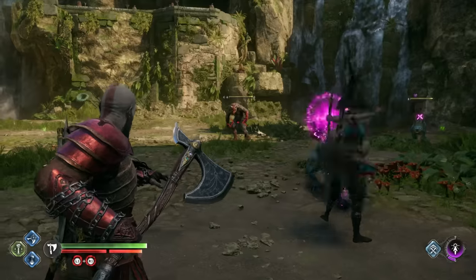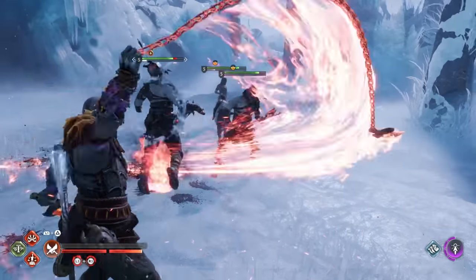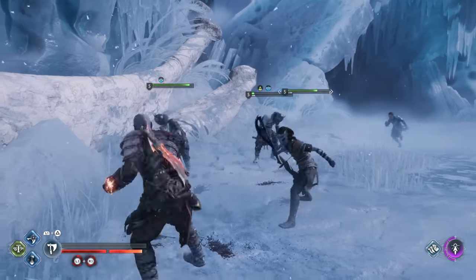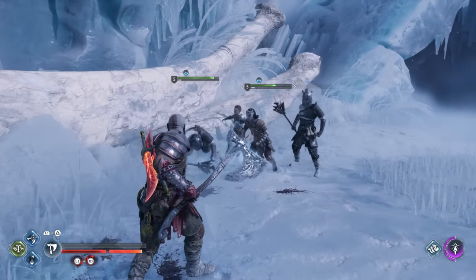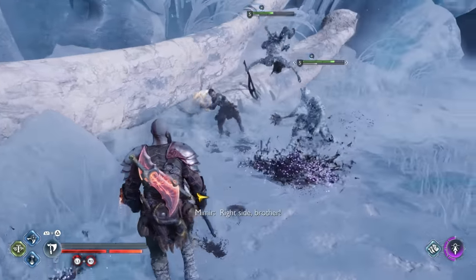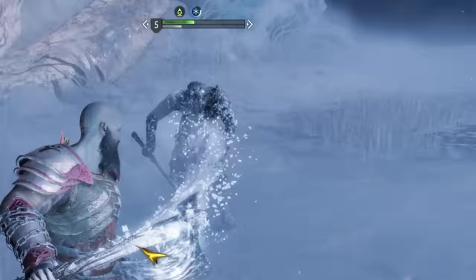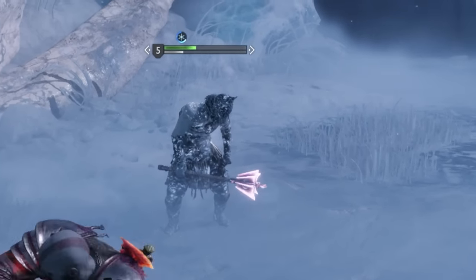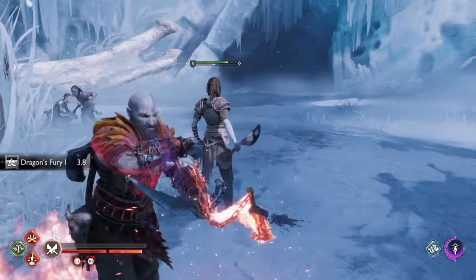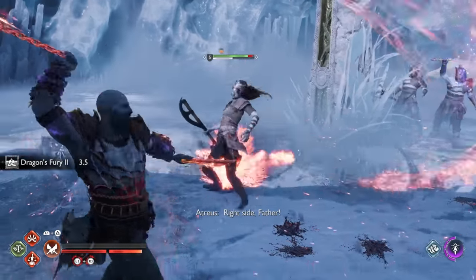Frost, Burn, Sonic, Hex, Poison, and Shock all need to be built up with repeated hits that deal the corresponding type of damage. For example, to build up the frost state, you need to hit an enemy multiple times with frost damage attacks. The first hit causes a frost icon to appear above the enemy's health bar, and successive hits fill it up until the frosted state is triggered. Once the icon is completely filled, a timer ring will appear around the edge to show how long the status effect will last. The number of hits needed is heavily dependent on your runic level. For Frost and Fire, it also depends on how resistant or susceptible an enemy is to those elements.